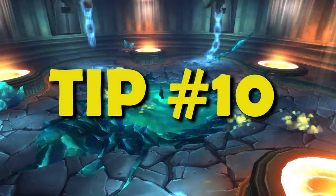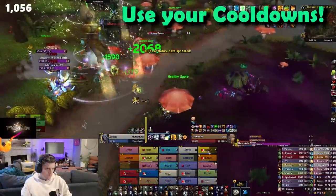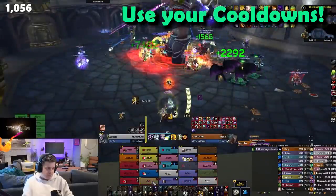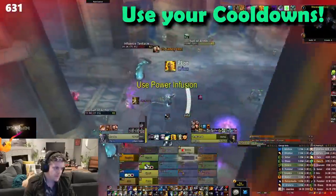Tip number 10, and maybe the most important tip here: plan your cooldowns. DSAC, AMS, IBF, Hellstone, Shield Walls, Pain Supps — have a plan and use them. You'd rather get further in the fight and learn during progression than die with them not on cooldown. Use them.